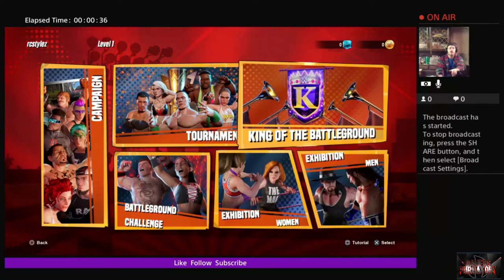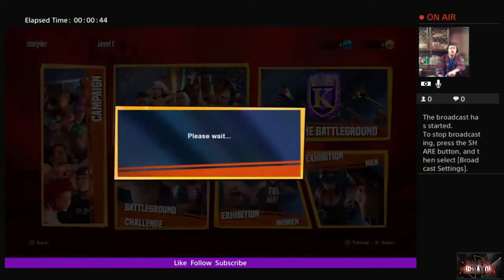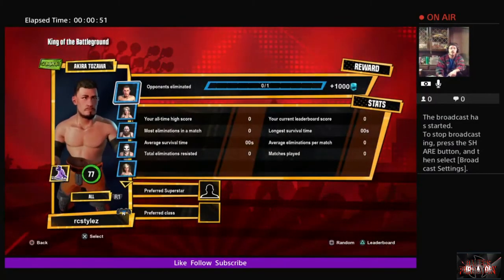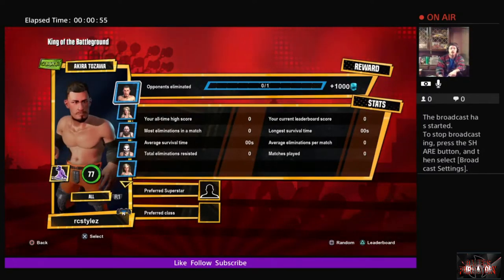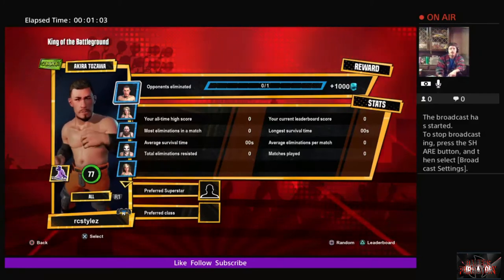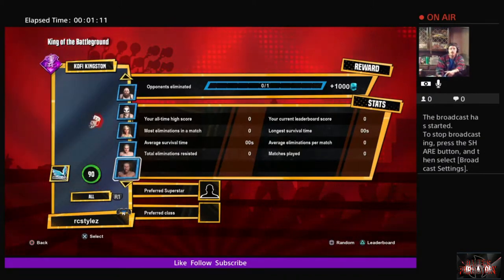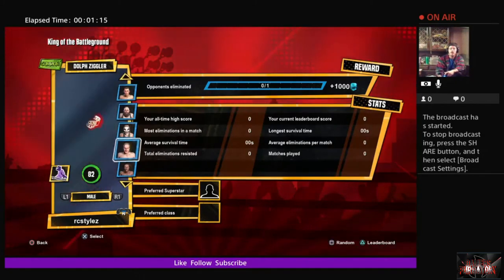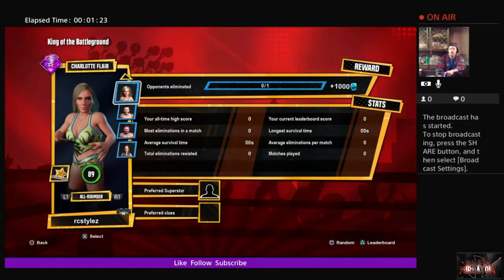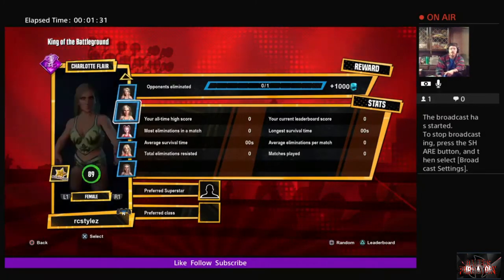We're going to start over here on the right with King of the Battleground. Here you actually compete against other people online — it's a king of the hill type game. You get statistics and rewards for each win. The first reward is a thousand battle bucks. You can filter selectable characters down to male, female, superstars, high flyers, technicians, all-rounders, brawlers, or powerhouse.